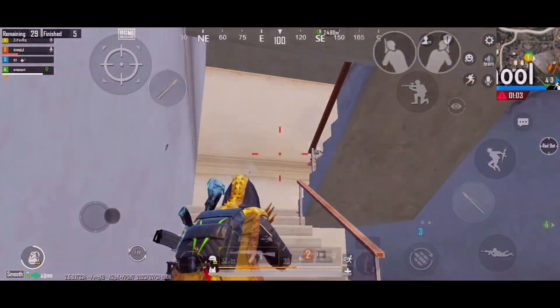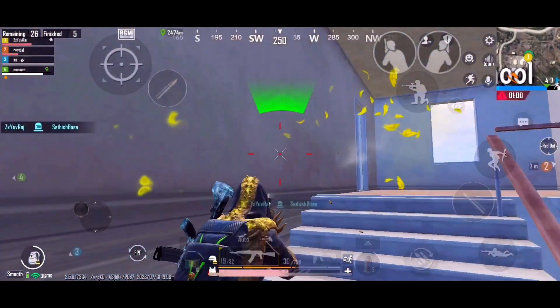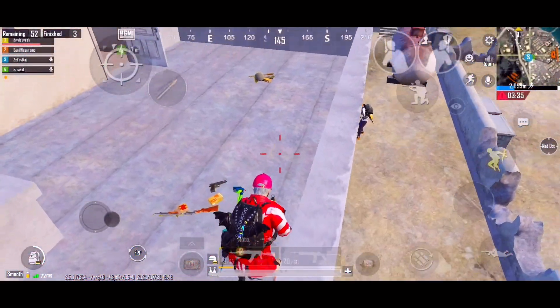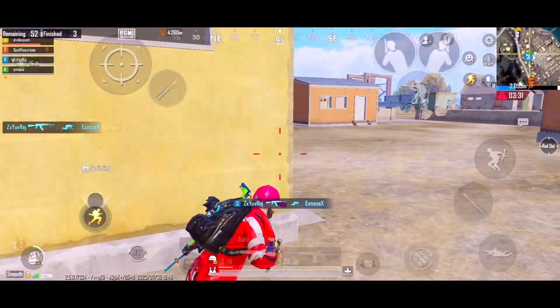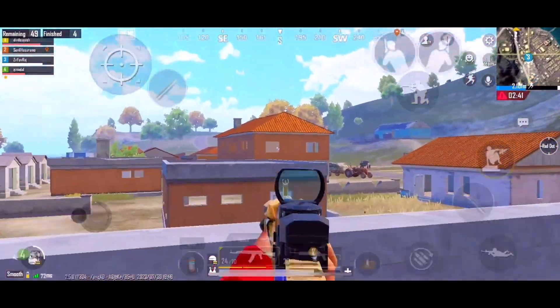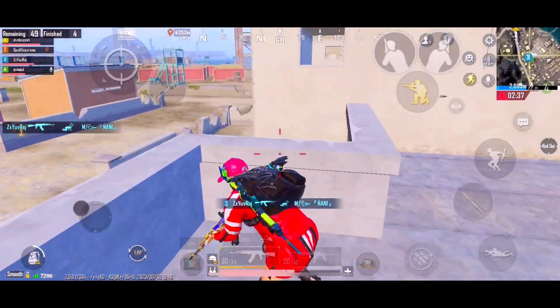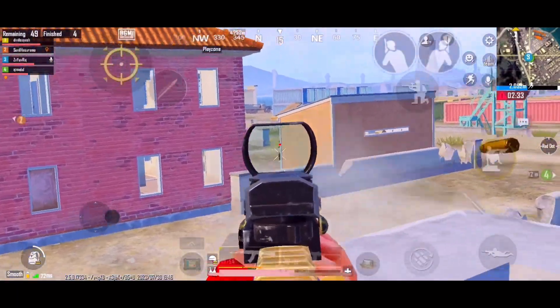Now we must talk about how to use flanking. So if you use it and nobody communicates — like saying 'I am going to flank' but not coming back — that's a problem. So what you are going to do is tell your team when you are going to use the flank.